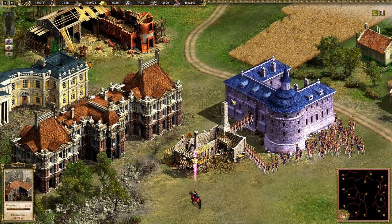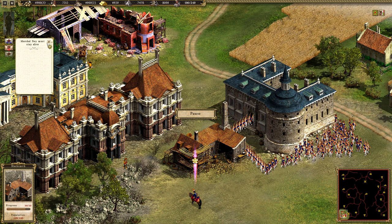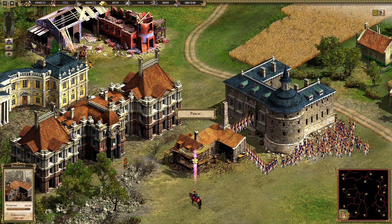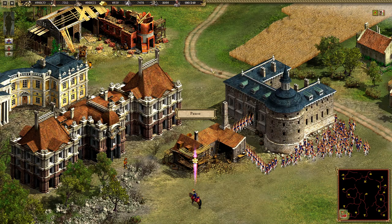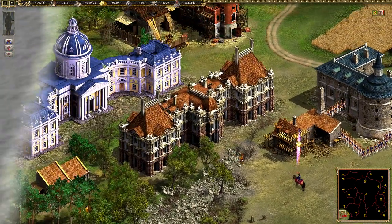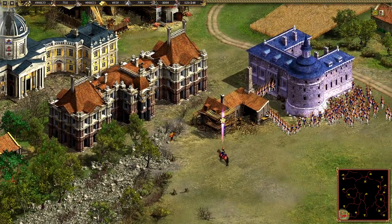The blacksmith is getting built, so we can build the marketplace. I also think we have more starting resources than on Very Hard. The goal is to stay alive as Marshal Ney, and we need to capture all the villages and gather 25,000 of each resource. On Very Hard you need 50,000. I guess I'll just play on Hard difficulty then, otherwise it will get a bit frustrating.